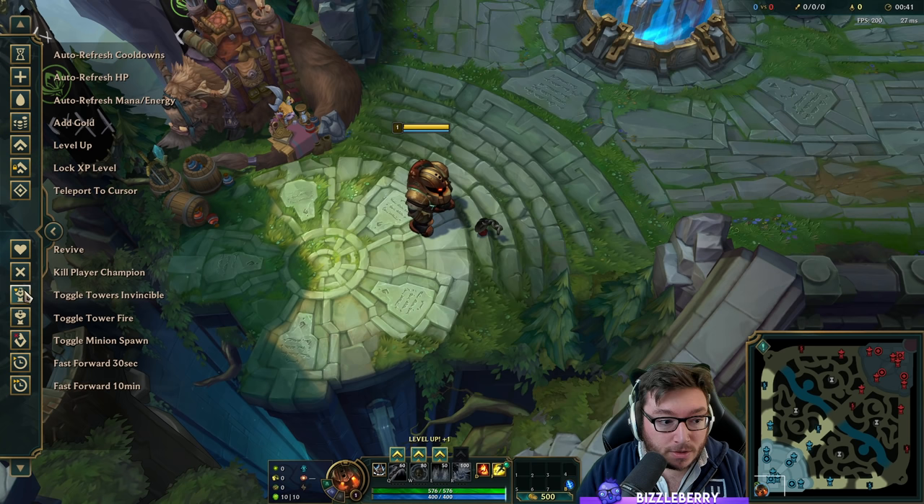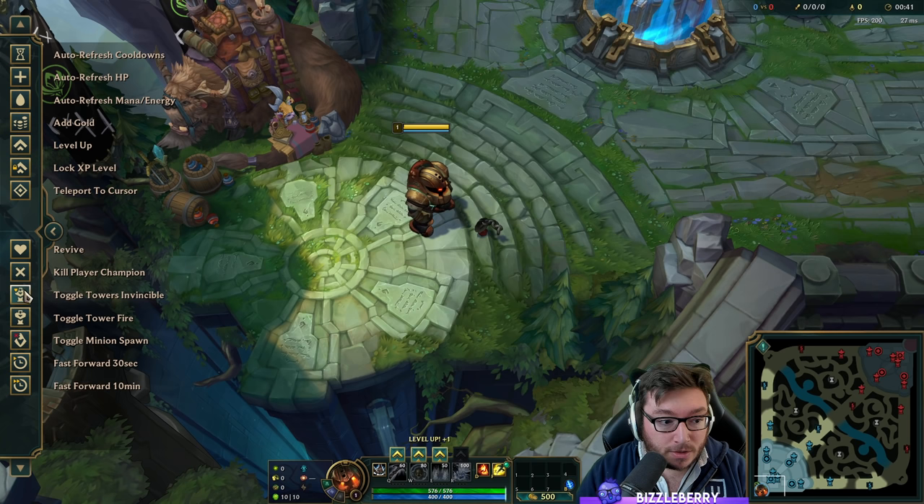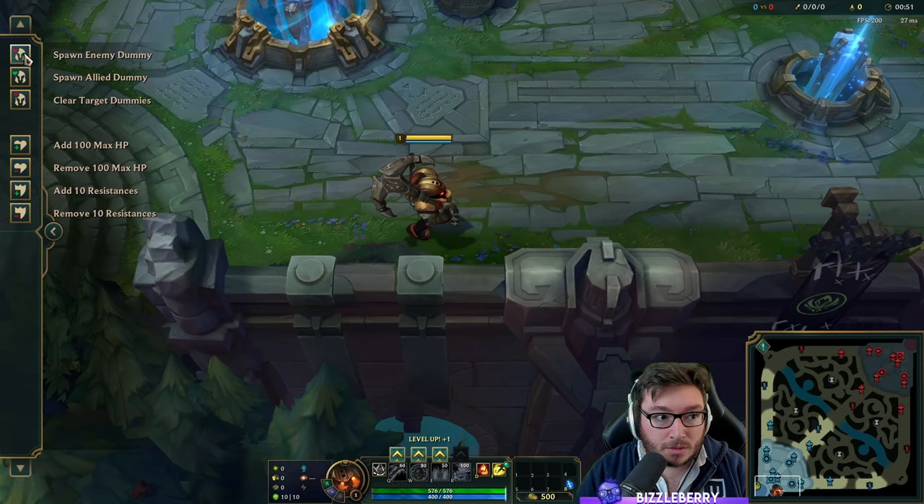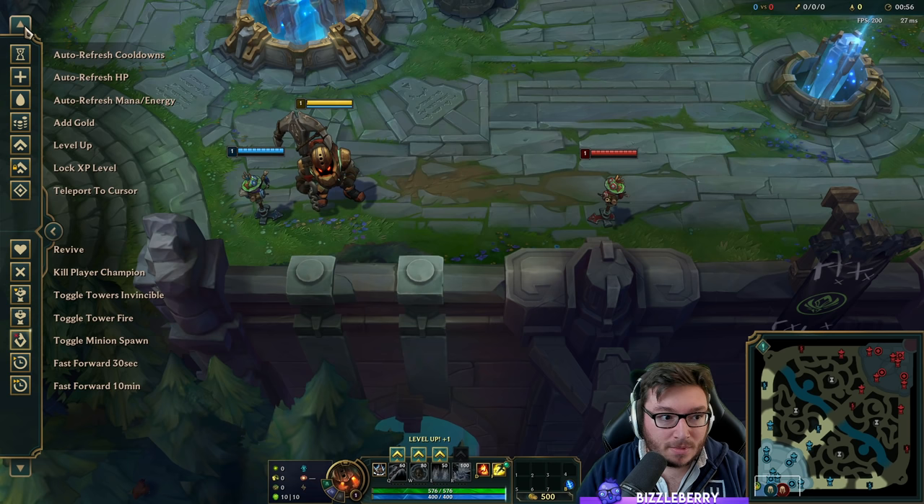We're going to deactivate the minions, then start looking at some of his abilities. Let's put an enemy target dummy and an ally one, and get some levels in so we can level up these abilities.